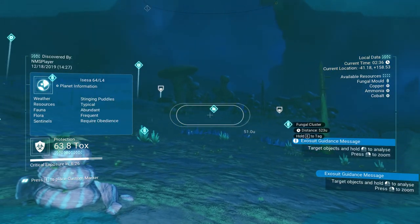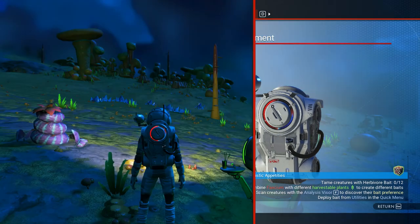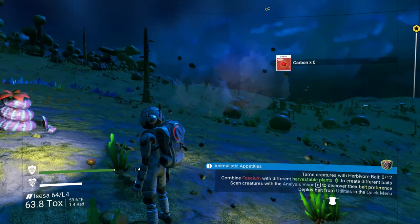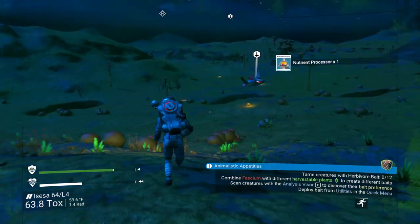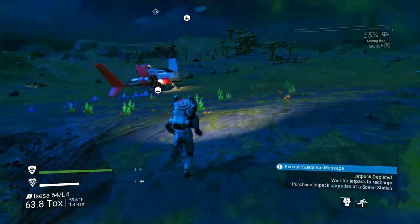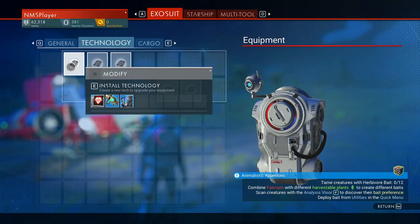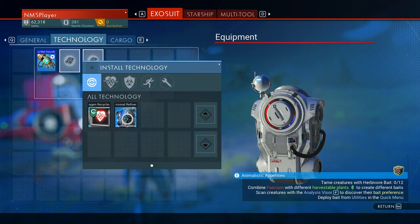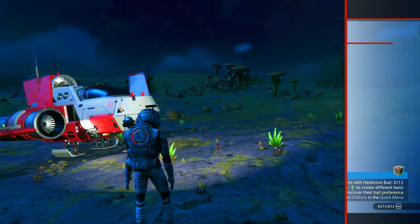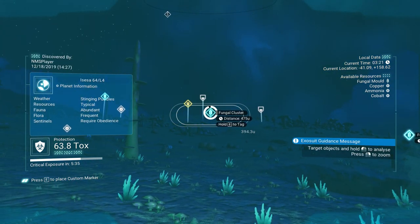There's a fungal cluster over there. I haven't installed the hazmat glove yet — the chromatic metal is on the ship. I have exactly 50 chromatic metal, so we'll go ahead and put that in: 50 chromatic metal and 20 sodium nitrate — though I think I just used all the sodium nitrate. Now we can get fungal cluster — there's some closer over there, let's do that.